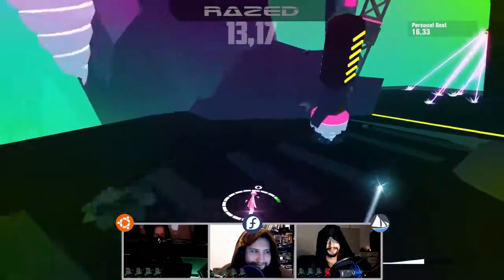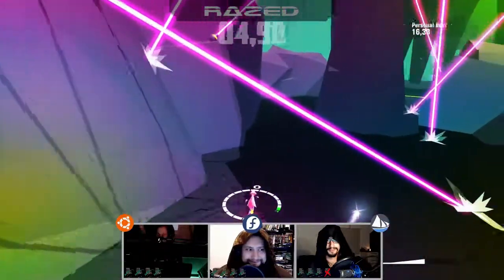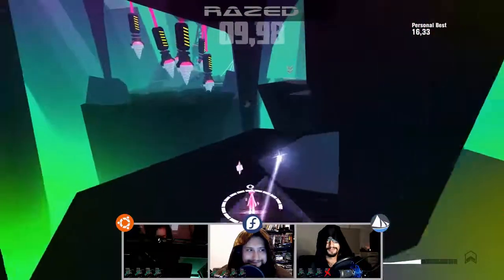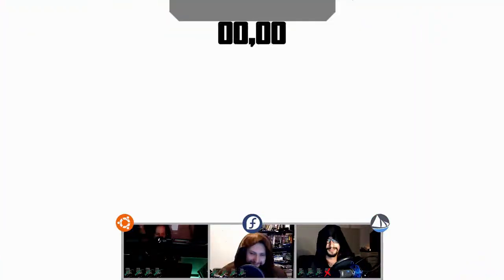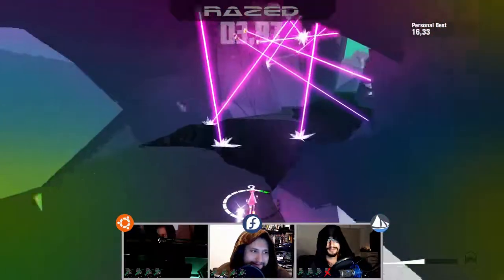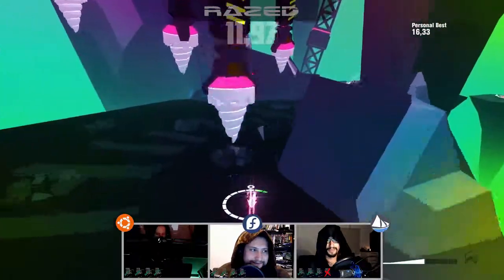The one thing you absolutely positively have to get right in a precision speed running game is fluid gameplay — and they seem to have cocked that up royally. With the Ryzen 7 and 980 combo you can't really blame the hardware, especially with Jordan and Pedro running 1080s and 1080 Tis. The recommended hardware is, wait for it — Fedora. Jordan is squeeing right now. Are you kidding me — Fedora? Not Debian or SteamOS? Why not just run Arch in hard mode?